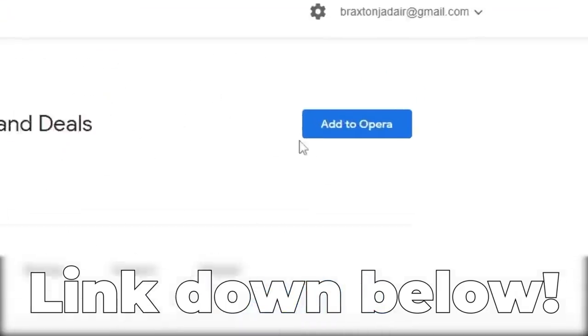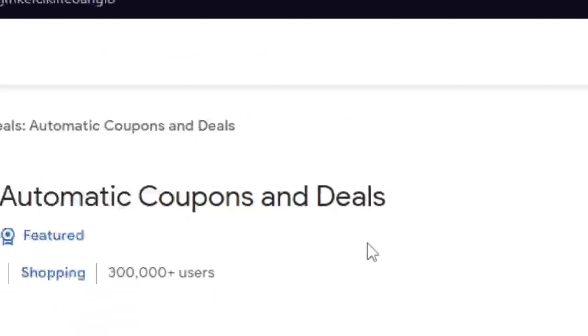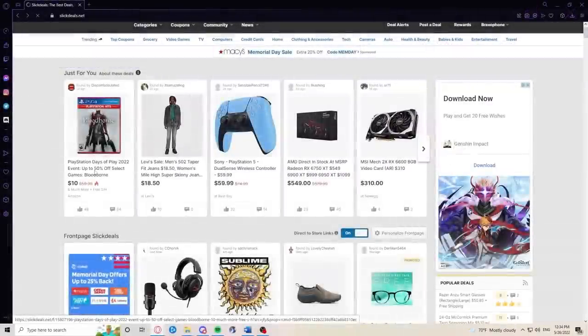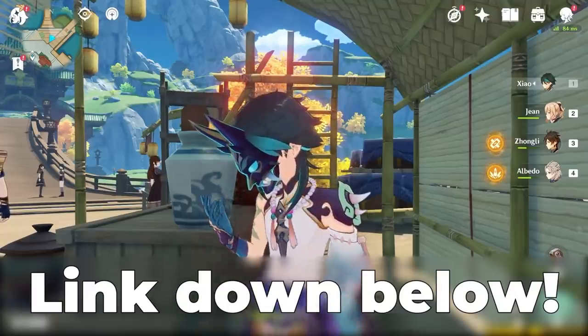It's going to take you straight to the Slick Deals extension. It's super easy to get — you just follow the link, click Add to Browser, whether that's Chrome, Firefox, Opera GX — most browsers are going to work. Once it's added, just click the Slick Deals icon at the top of any page and start finding deals. Link is in the description. I definitely recommend checking out Slick Deals.